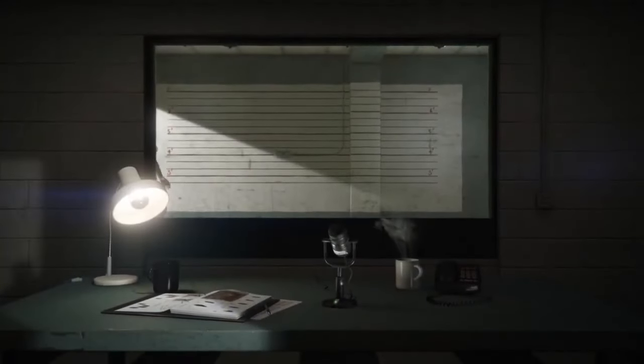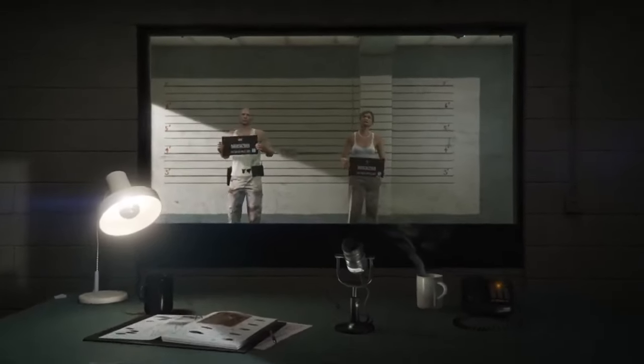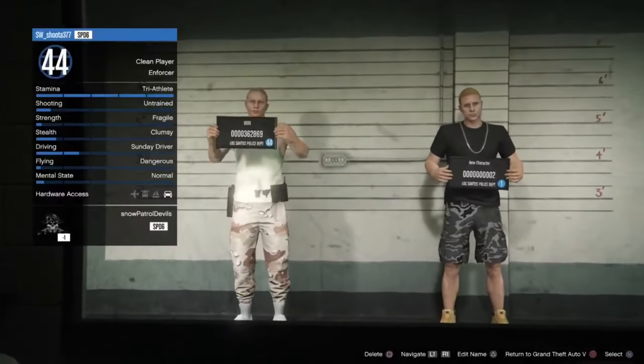Now delete the female character you just made. Then go into story mode. Tap circle to enter story mode.